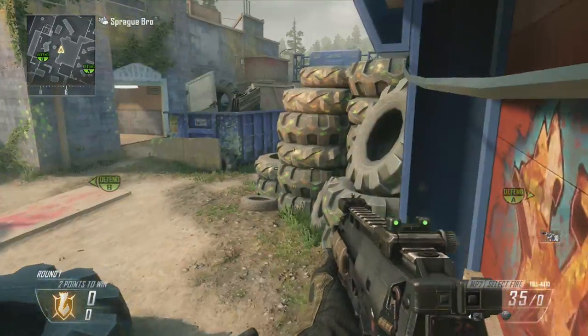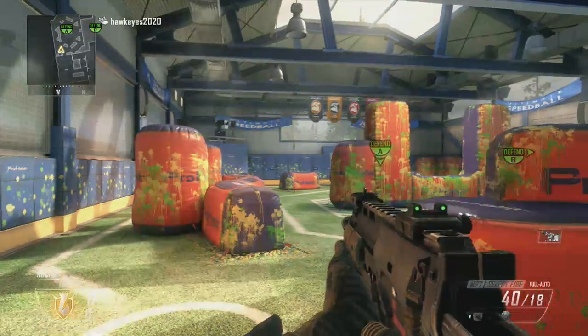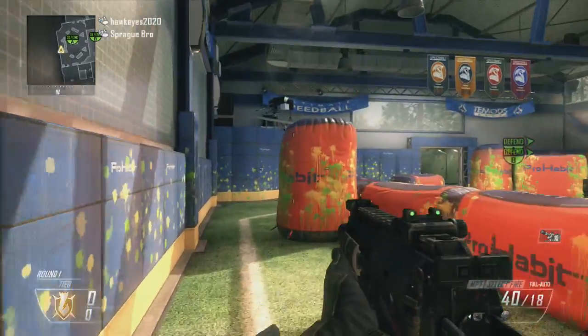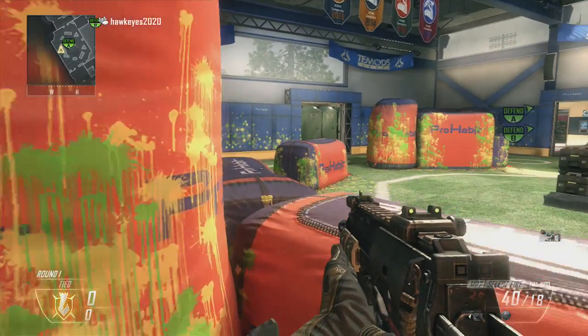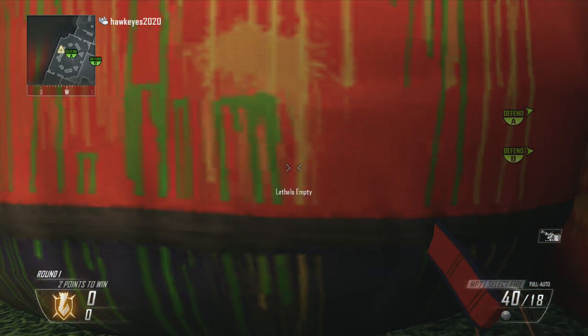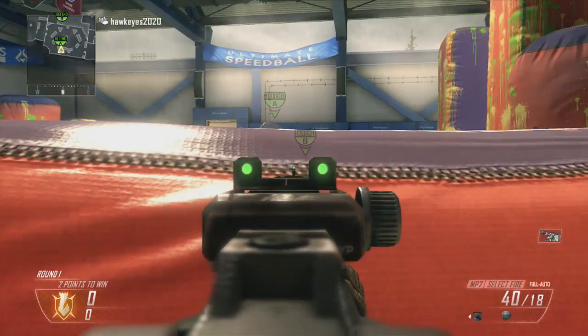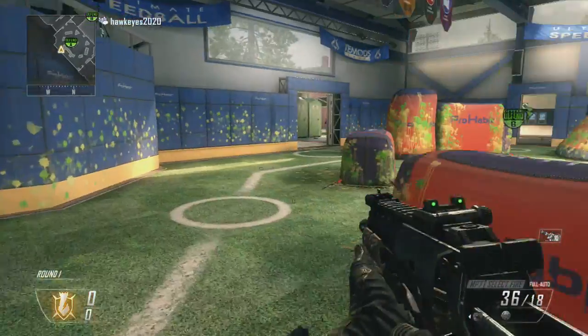Now we get into the hiding spots. There was one really good hiding spot at the end that I really liked. These spots are just by the other bomb — Bomb A, I do believe, though I'm not 100% sure. You just come right here and lay down. People won't expect you to be here; I don't think they'll just be looking around right there. It might be a good spot.